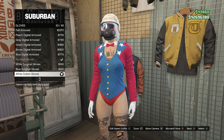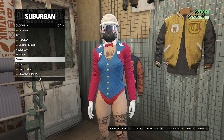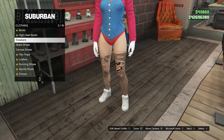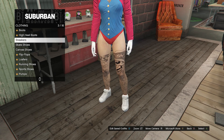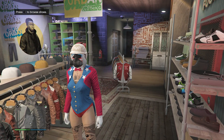Once you equip the red bikini, back out of pants and walk over to your accessories. Scroll down to gloves on slot 10 and equip the white cotton gloves on slot 53. After that, head over to your shoes, scroll down to sneakers on slot 3, click on sneakers, and equip the white plain high tops on slot 4.